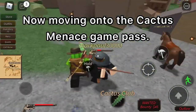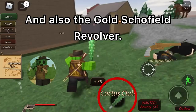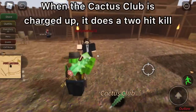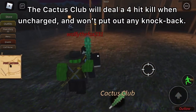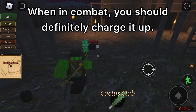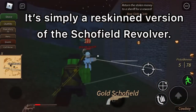Moving on to the Cactus Menace Game Pass. For 399 Robux, you get the Cactus Menace outfit, the Cactus Club, and also the Gold Schofield Revolver. The Cactus Club, when charged up, does a two-hit kill and can deal some very significant knockback. It will deal a four-hit kill when uncharged and won't put out any knockback, so in combat you should definitely charge it up. The Gold Schofield is simply a reskinned version of the Schofield Revolver.